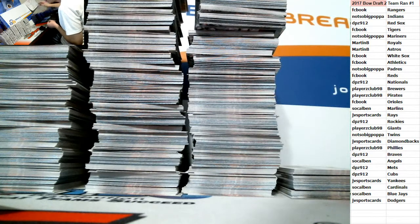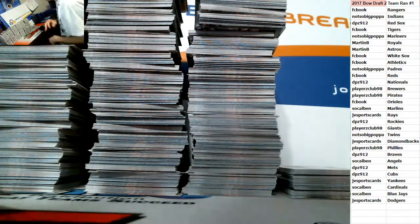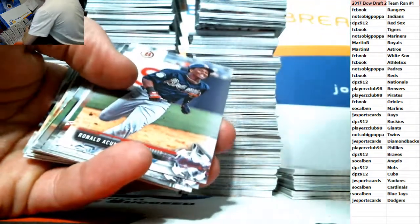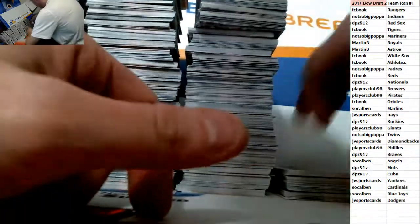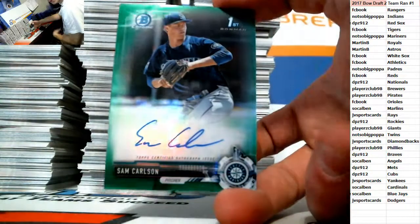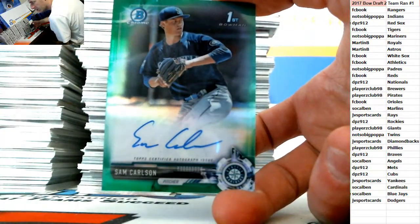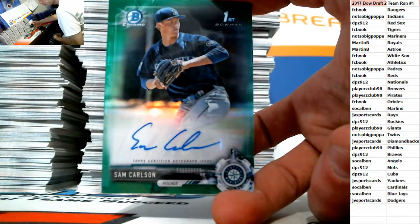Four left in the snake draft. We could do that before PYT number five. As long as you pay and draft, that's fine. For the Mariners, we got a green one — Sam Carlson, green out of $99 for the Mariners, going to Papa. A lot of color in these boxes.